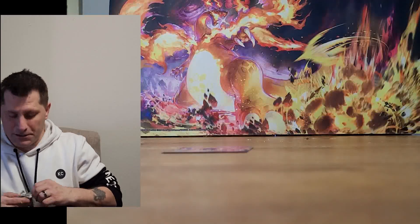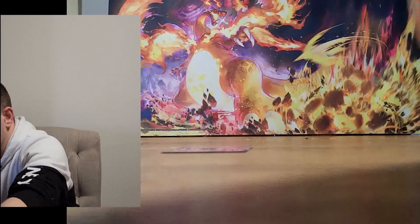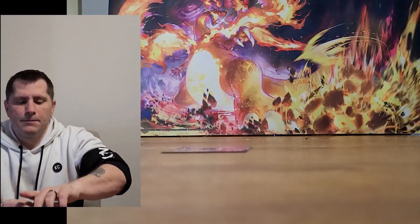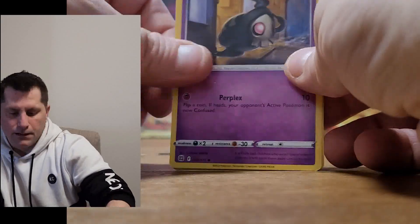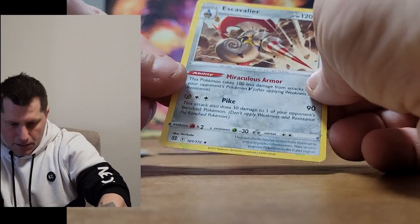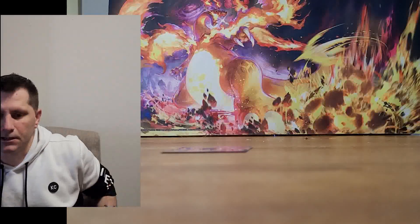The next pack is Brilliant Stars. I'm happy with Brilliant Stars — I'm still trying to pull the Charizard out of here. I pulled one from Shining Fates, which is the one we're giving away, but I've yet to pull the one from Brilliant Stars or the Arceus. We got Energy, Vibrava, Café Master, Monferno, Purrloin, Sneasel, Duskull, Corphish, Magmar, Starly, and a non-holographic Escavalier. That's four packs — one more Sword and Shield pack and then the pouch.